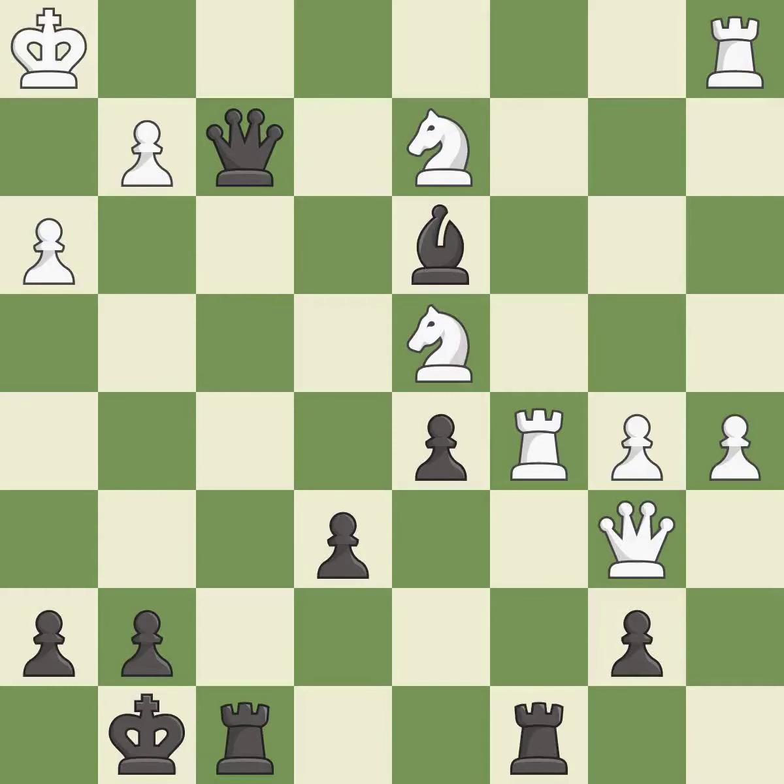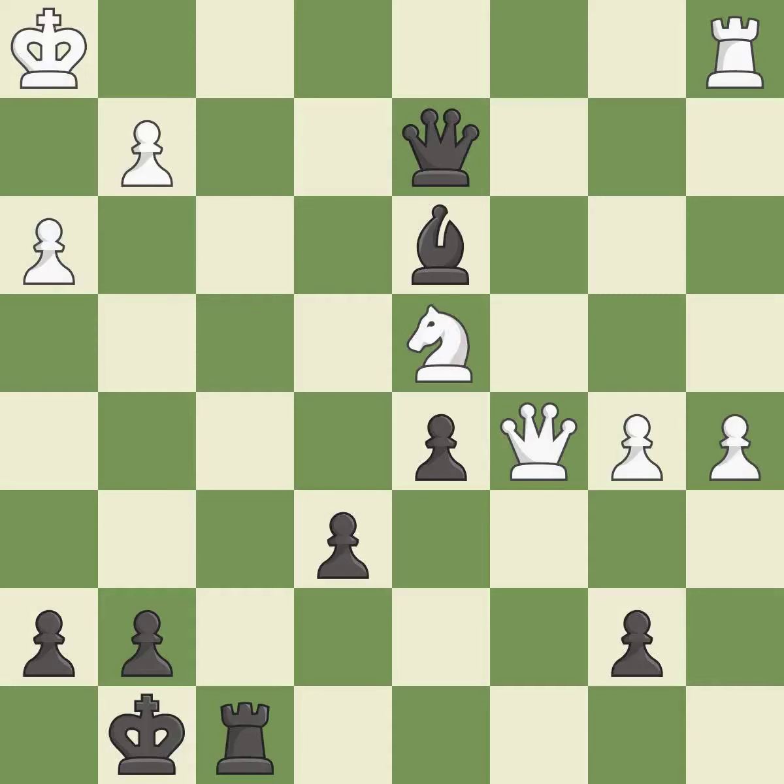This steps away from the checking queen. Recaptures from a previous move. Takes back. After all captures, this is an equal trade. That pawn was free for the taking. This threatens to play checkmate.